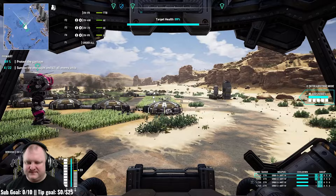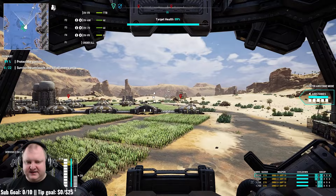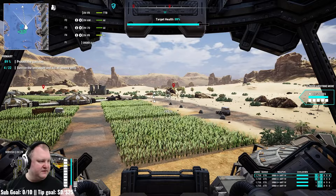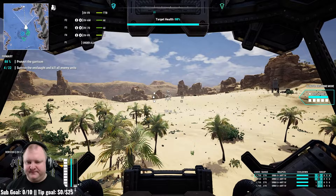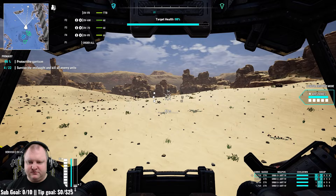I have my mods disabled, by the way — that's why we have the white heat gauge instead of the colored one I normally use. We're cooling, but slowly — about two heat per second from the stats. So you have to pick your fights. You have to be willing to retreat or stay in cover to cool down a little bit. There are no cool shots in MechWarrior 5 Mercenaries, after all.